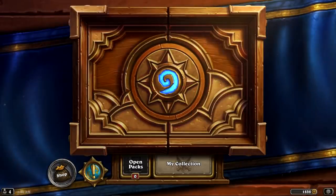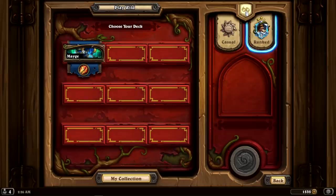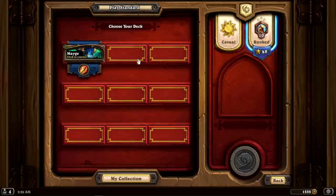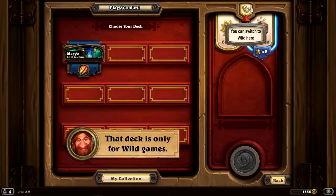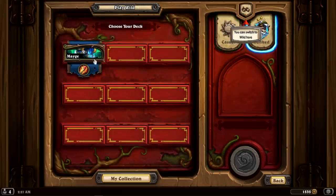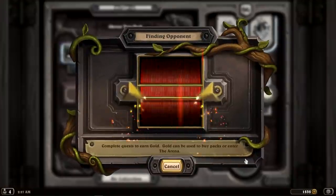If you play Ranked, you have the option between Standard and Wild. Standard means that you only have access to the most recent sets, pretty much the last year until now. Wild allows you to access every single set. I personally play Wild, because every single card I ever owned can be used in that mode. If you are a Standard player, each April cards in your deck are going to become Wild only, so you would need to craft cards again and spend money over and over.